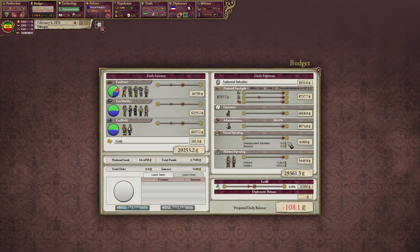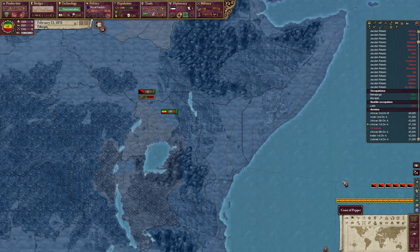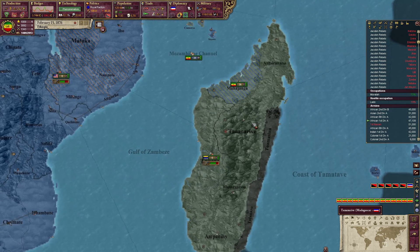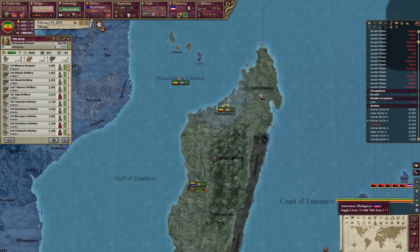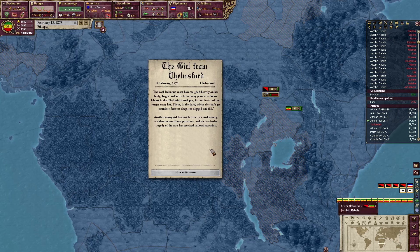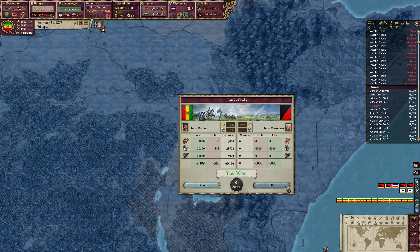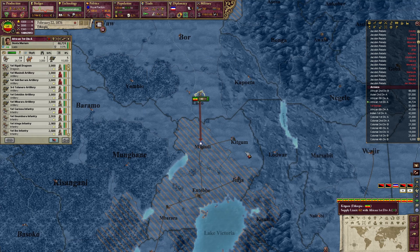Our social spending — we are not actually spending anything on that. We're currently losing a little bit of money. As I've said previously, right now I'm very okay with running a deficit. This is Ethiopian Columbia. And that is the final battle with the Jacobins.